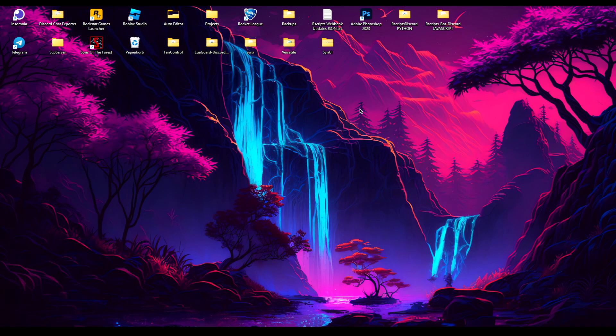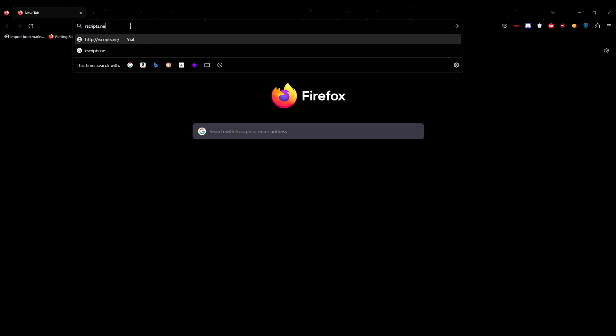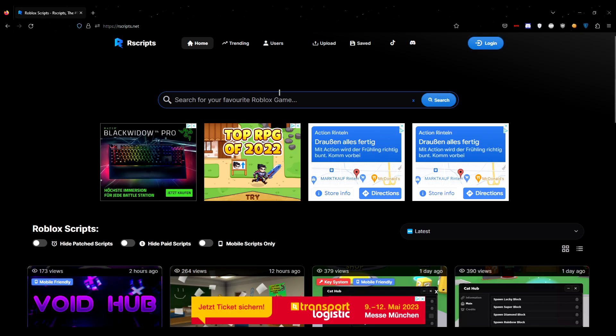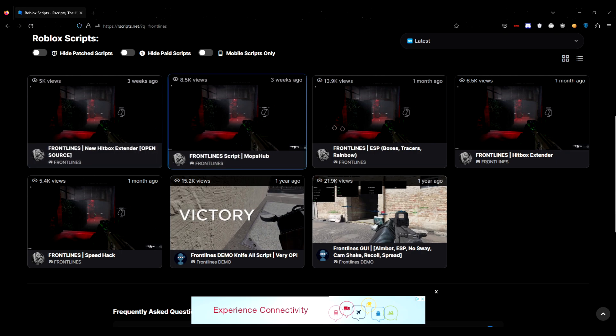Without further ado, let me show you how to get the script. Open up your web browser and head over to the best Roblox scripts website out there, which is called rscripts.net. Go into the URL bar and type in rscripts.net, hit enter on your keyboard, and you should land on this page. Then click on the search bar and tap in 'Frontlines' and hit enter.